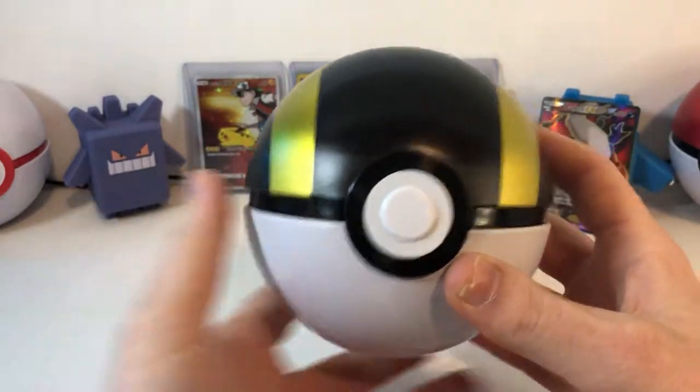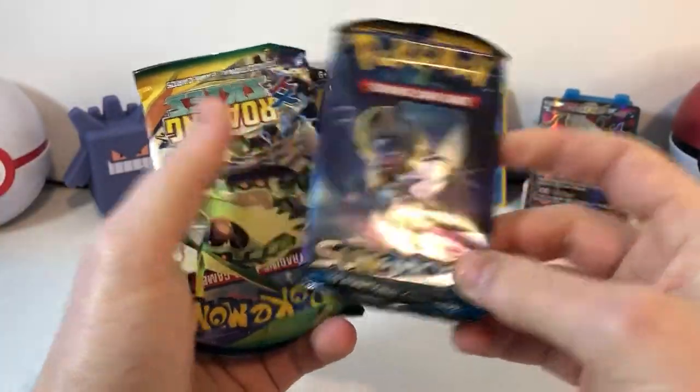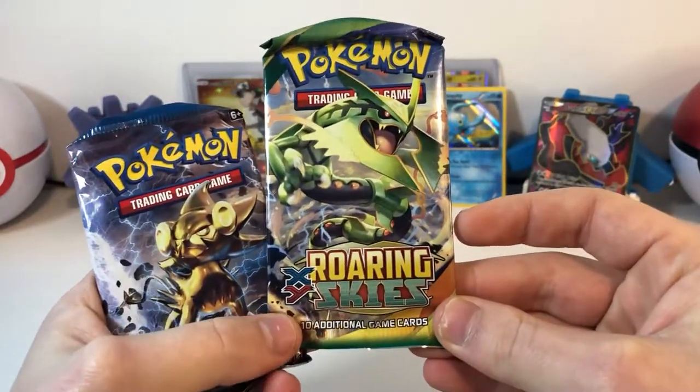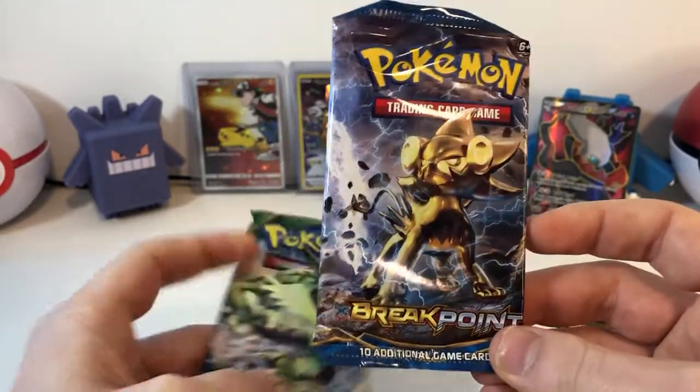Onto the Ultra Ball. We have a Sun and Moon, Roaring Skies — these have been going up in value lately — and we also have another Breakpoint. You seem to get these in all these new Costco Pokeball pins.